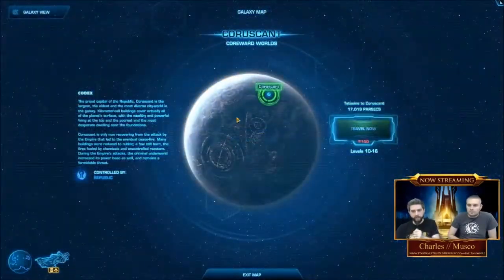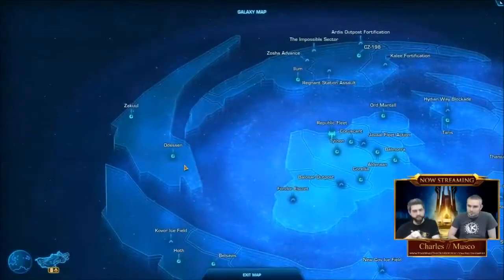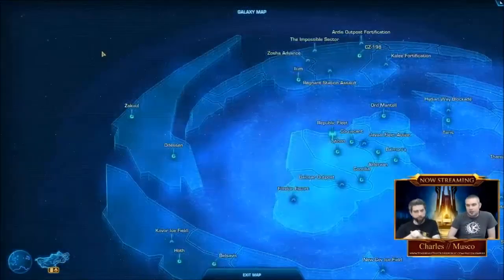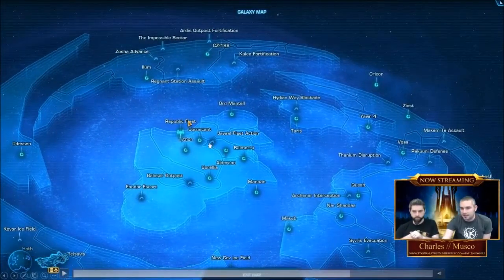We've got the ability to actually have multiple landing zones on planets, so you can travel to different areas. You can also see all of the Starfighter missions are accessible through the map — Starfighter missions, planets, fleet — make sure those stick out as they're on there as well.